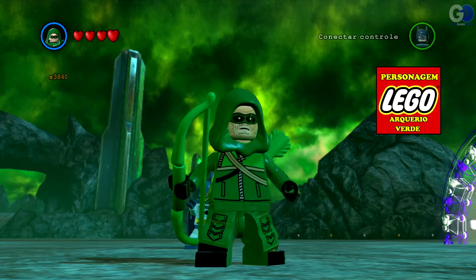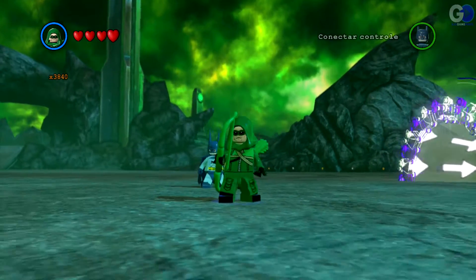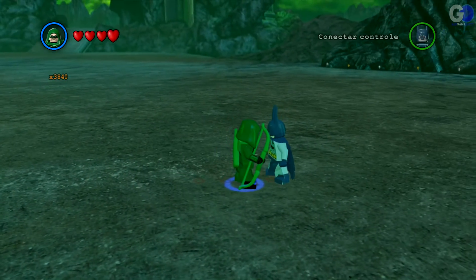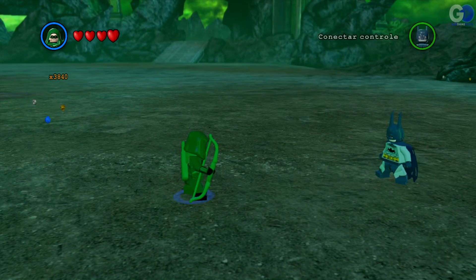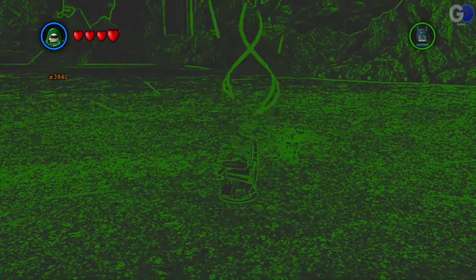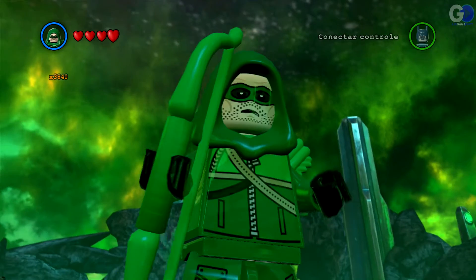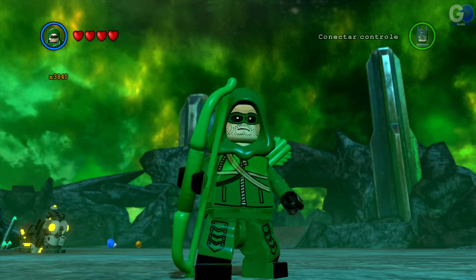Arqueiro verde! Olha que da hora esse cara. Vamos ver o raio dele aqui — sobe, show de bola. Tem um arco, dá uma porrada com o arco. Vou dar uma flechada aqui no coitado. Olha que louco. Deve ter um sensor também — é isso, tem um sensor verde também. Muito louco esse personagem. Arqueiro verde, você deve sair que sai louca. Show de bola, olha a cara desse cara. Bonito. Vamos para o próximo.